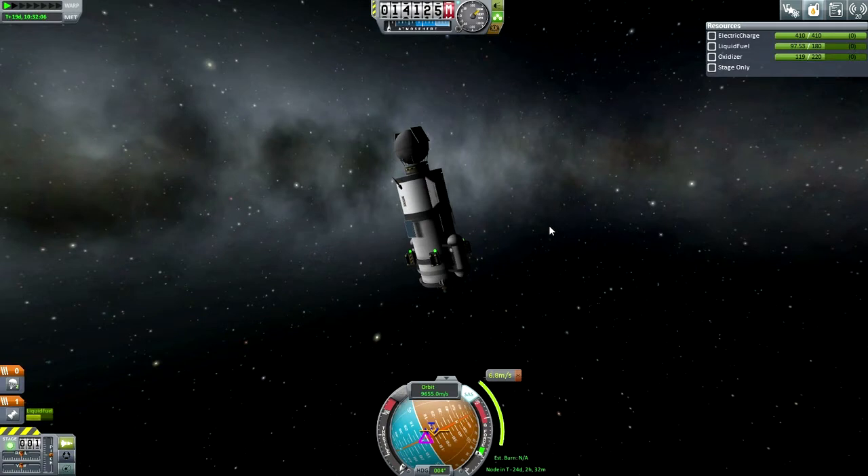Hello everyone, and welcome back to my hard time series in Kerbal Space Program 0.25. In this episode, we begin by looking at our little DUNA probe, which carries a Science Junior, two goo containers and a thermometer, and we are attempting to bring back science from DUNA.